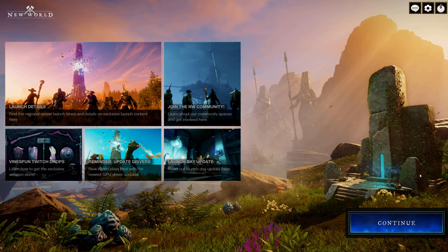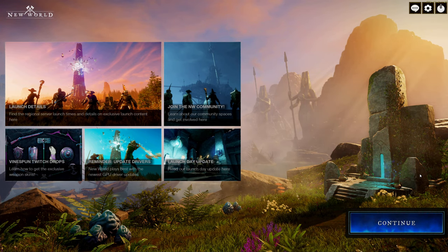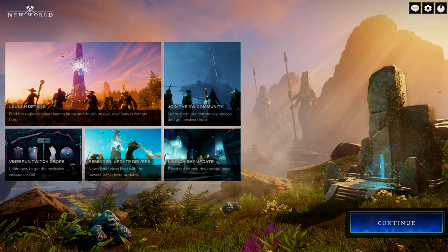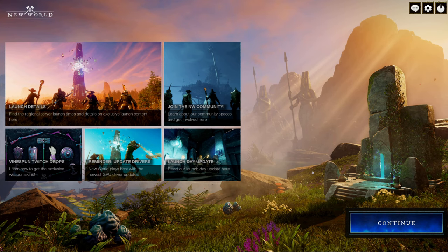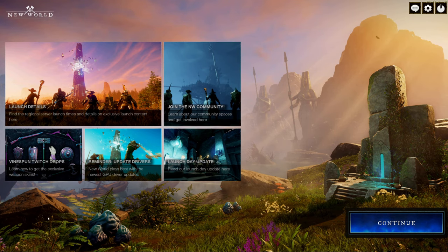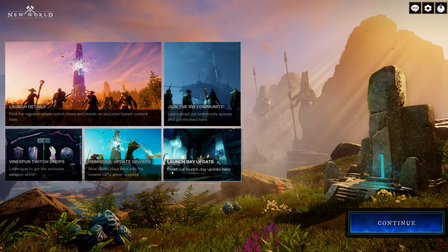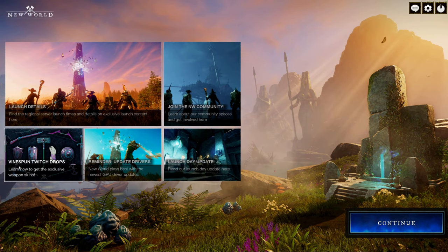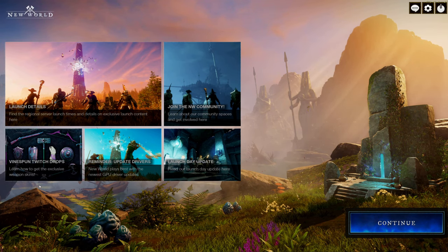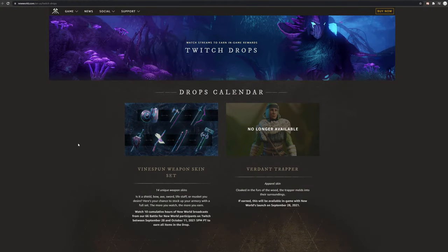Hey guys, MC Stu here, and today we're going to do an overview of how to get your Twitch drops and how to claim those drops in-game. The easiest way, once you install the game, is to log in. Once you get to the starting page you'll see some options with update details and things like that. What you're going to do is click on the bottom left one that says 'Learn how to get the exclusive weapon skins.'